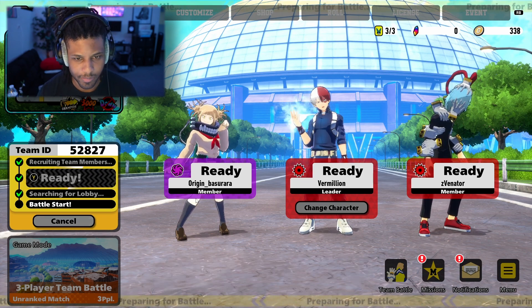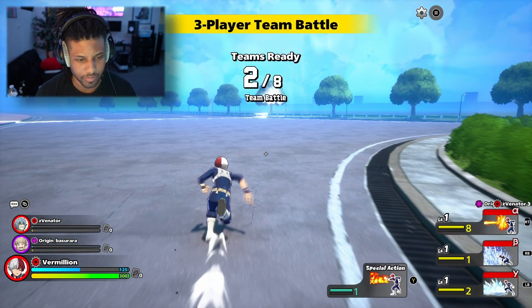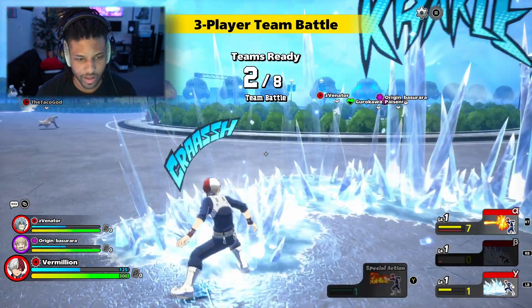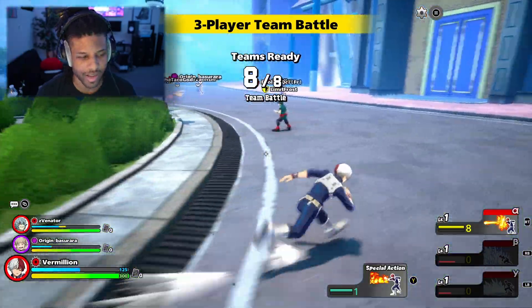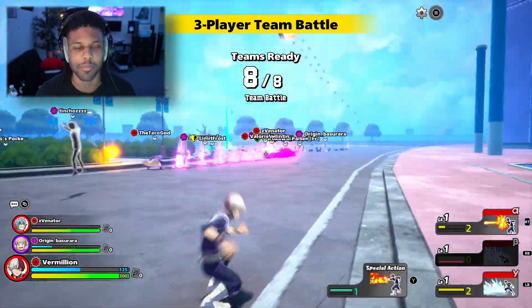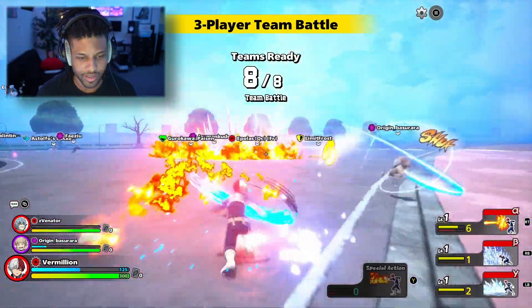I gotta remember what the basic movement things are on the controller because I know what they are on PC. But this is different — RT, RB. Oh okay, so it's like a slide engage, I like that. Clone away — okay, this is way better. The controller is way better. Your basic attack is X.